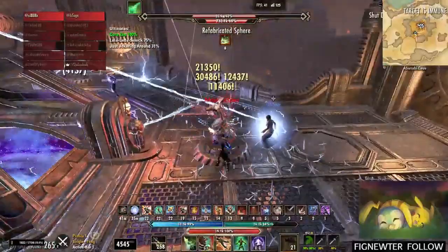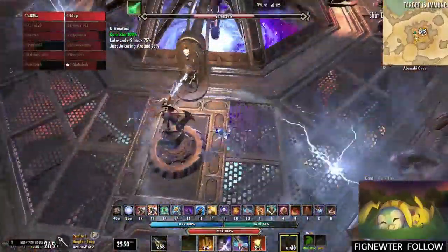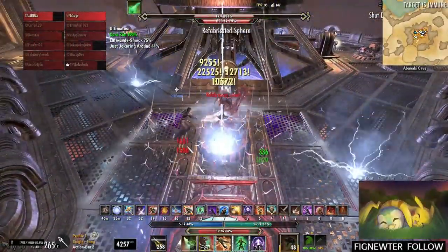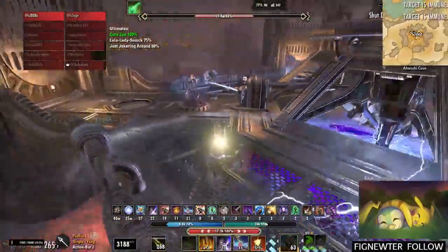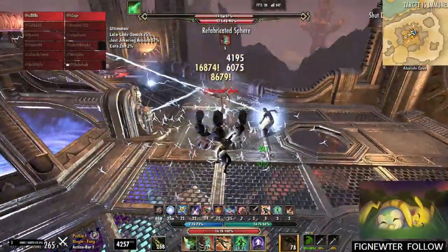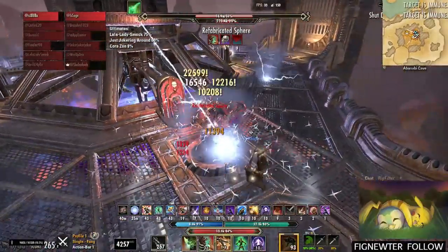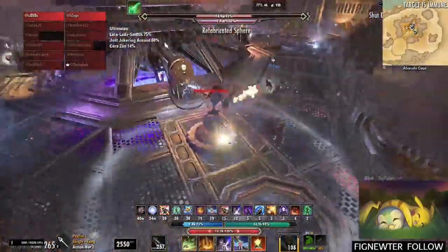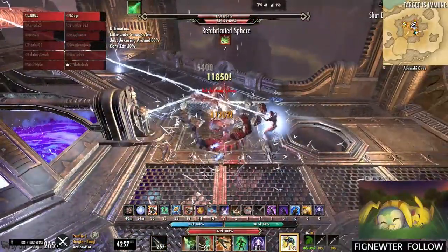Once you come up top, the first person to get up there will get the chain lightning mechanic, and the next person will stack on the left side — the side you'll be going to. We go clockwise, so the person that doesn't have the lightning will always stand on the left side so it's easier and quicker to move from one sphere to the other.